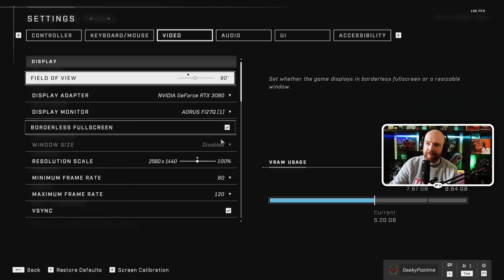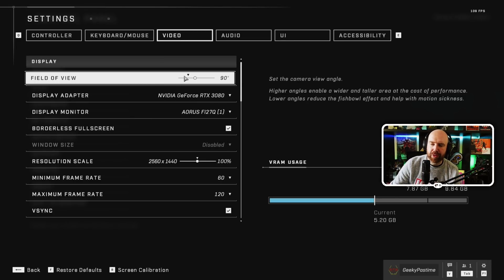First of all, field of view - I would recommend moving it up a little bit. Obviously the higher you move it there is going to be some sort of performance hit, but most people prefer something like 90 to even 120. It'll make the game feel a little bit faster and help you see things in your peripheral vision a little bit more.